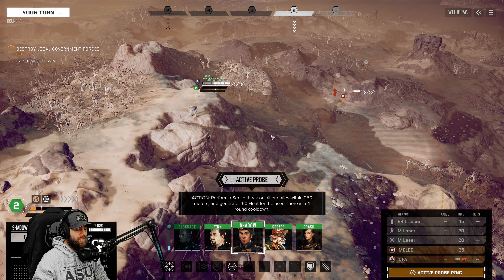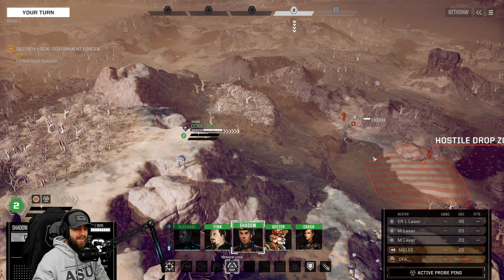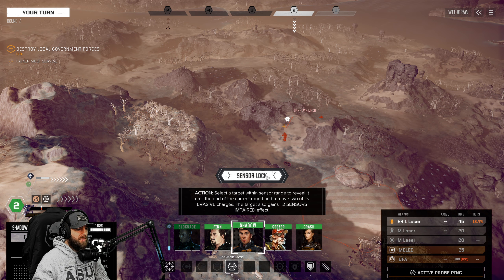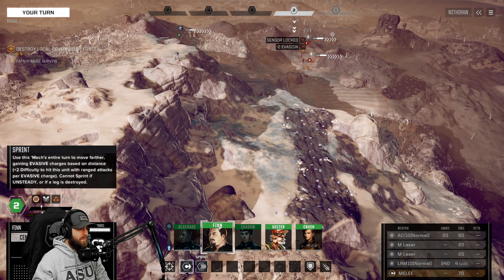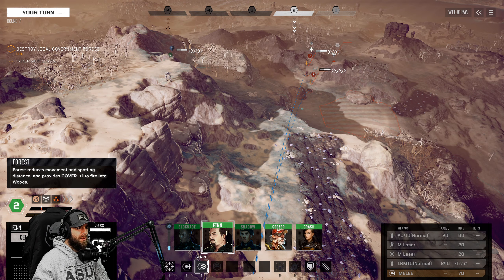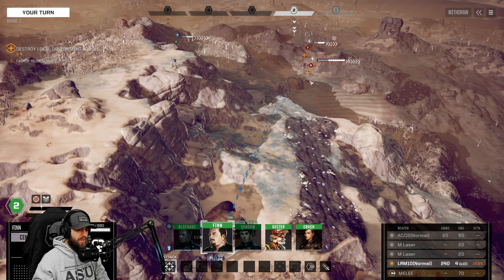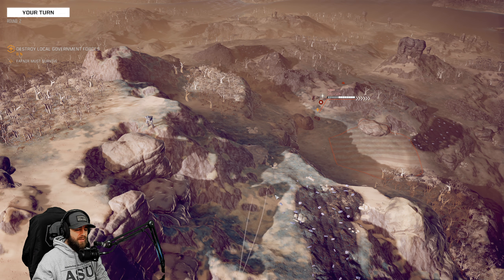It acts as your turn but takes off two evasion pips from each target in range. Because that's not the case right now, I've got sensors - I'm going to figure out what this is. Let's take a look. It's a Wasp 1A. You can see 15% to-hit chance - pretty low due to evasion. The Drillson at 15% as well. We can take a shot - you don't hit what you don't shoot, as they say.